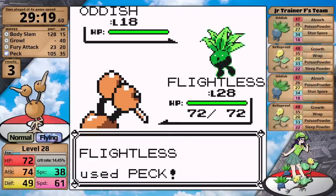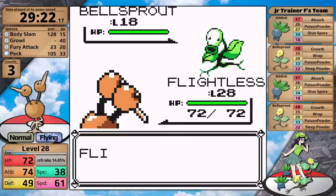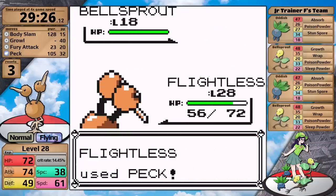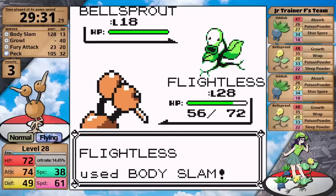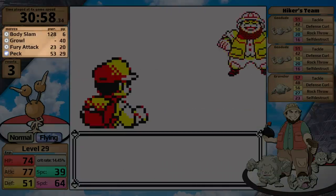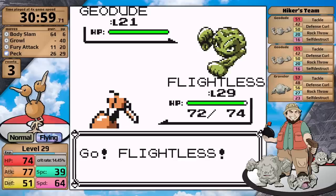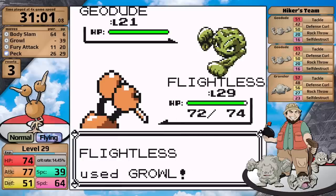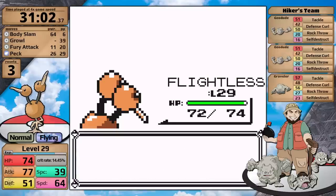Up next is the gauntlet between Cerulean City and Celadon City. First is the Lass with Grass Pokemon — Peck is getting the one-hit on all of them. I got a Gen 1 miss on the Bellsprout and it uses Wrap, which is just an annoying waste of time. I'm using Peck instead of Body Slam here to conserve Body Slams for later in the tunnel. Once I get to the Self-Destructing Hiker, I only have six uses of Body Slam left, and five of those are going to be used on the trainers after him. Body Slam isn't useful against his Rock/Ground types anyway, but Doduo can use Growl to lower their attack stats and survive Self-Destructs. In this case though, the Geodude goes for Self-Destruct and gets a Gen 1 miss — I cannot believe that.